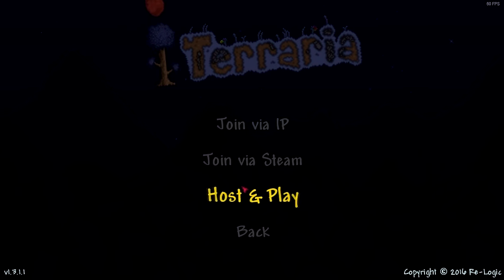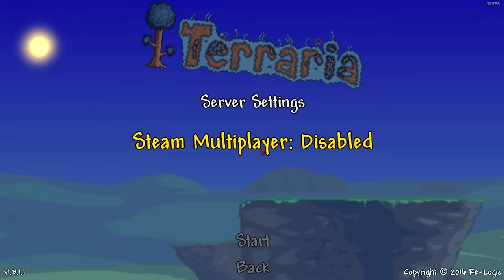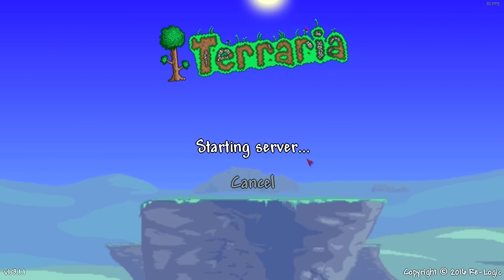To perform this glitch you have to be in multiplayer, so simply click multiplayer, then host and play, then click your character, your world, and then make sure Steam multiplayer is disabled so nobody can join your world, and then mash in a random password just to make sure nobody can enter your world.